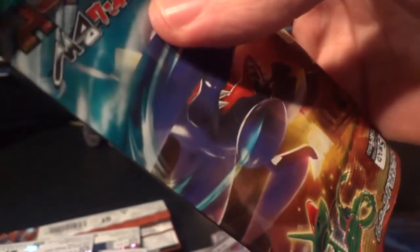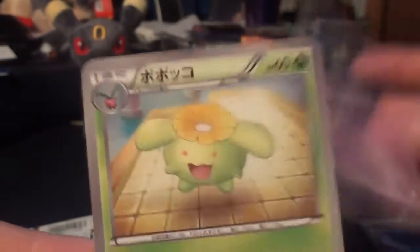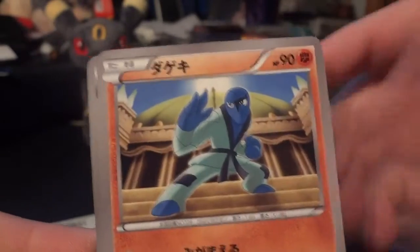And of course, utilization of the Dragon type is always a plus in my opinion. This was the first full set that had Dragon types in it, immediately followed by Dragon Selection. Next pack: Tool Scrapper, Golett, Skiploom, Sawk, and another Ninjask.